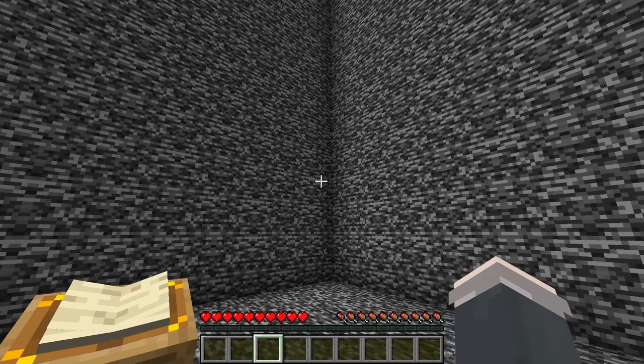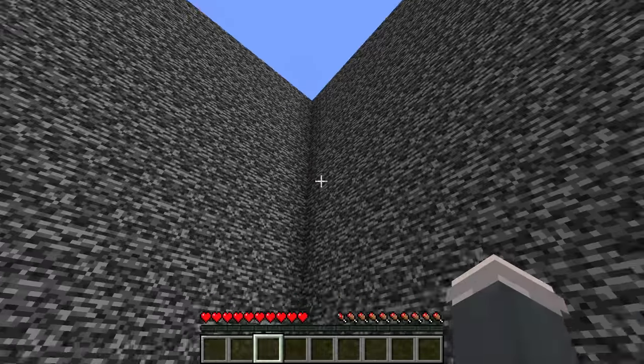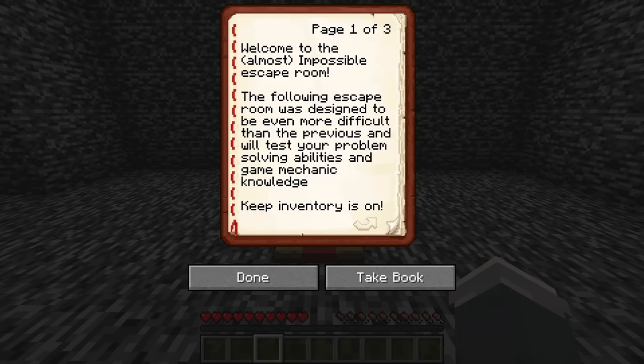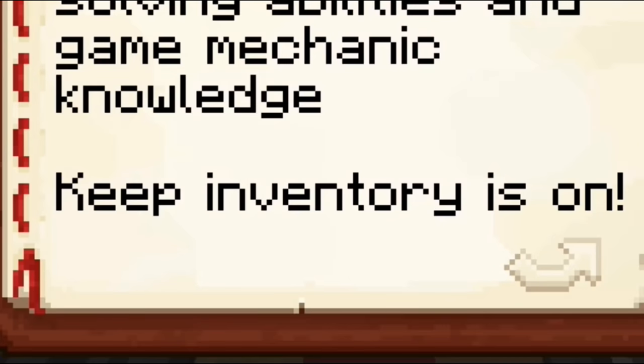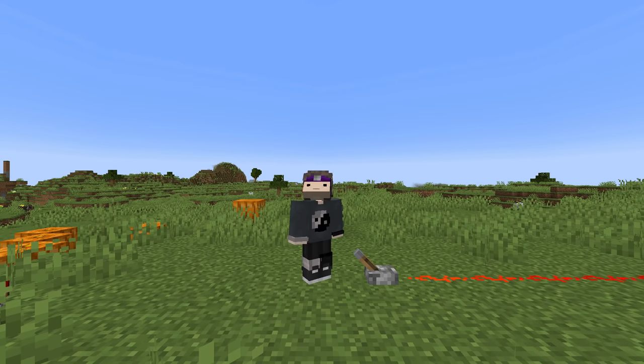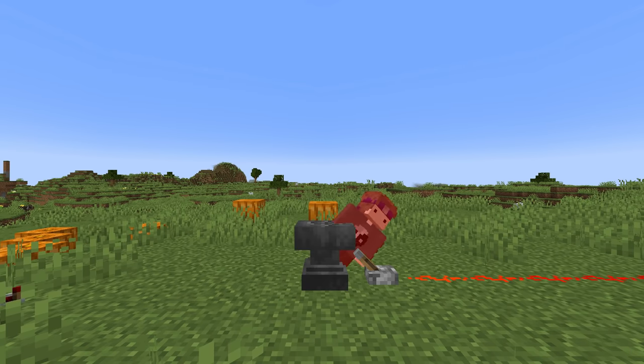The first thing that caught my eye when I spawned into room 1 was the lectern in the center and the two openings on the side. The walls were very high with an exit about 10 blocks off the ground. I read the book in the lectern which laid out the rules but contained two important details — the first was the mention of keep inventory, which probably means I had to kill myself to progress at some point.